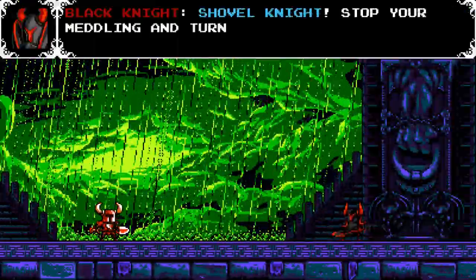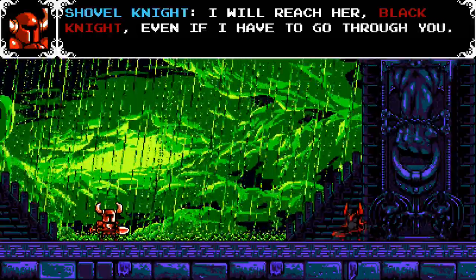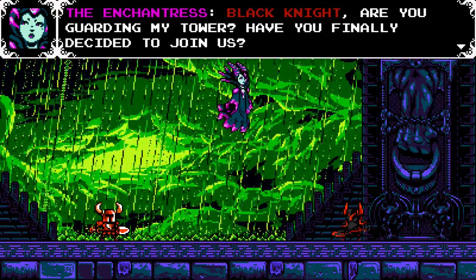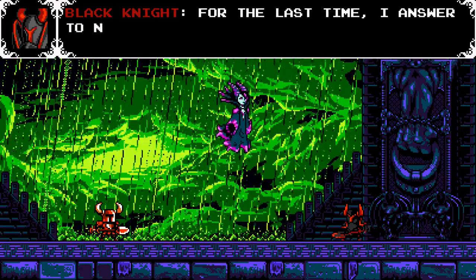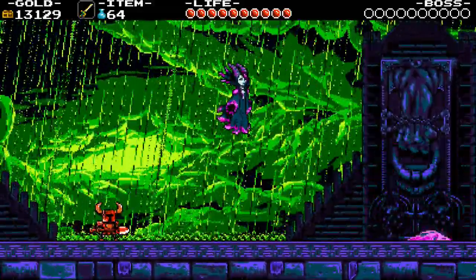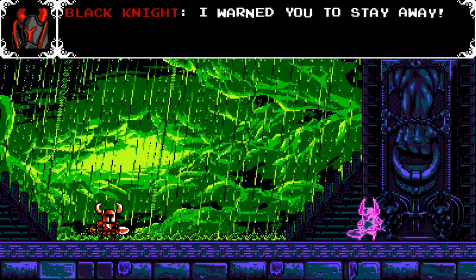Shovel Knight, stop your meddling and turn back now. This is your last chance. I will reach her, Black Knight, even if I have to go through you. Is 'her' the Enchantress or Shield Knight? Black Knight, are you guarding my tower? Have you finally decided to join us? You may kneel and pledge your loyalty now. For the last time, I answer to no one. Very well. Here's a tiny taste of the power you spurned. Whoa — so whose side is he on? I really don't get this. Is he trying to protect me? I warned you to stay away — has she possessed him now?